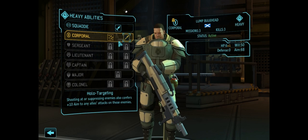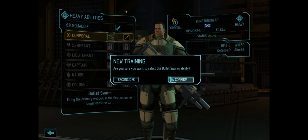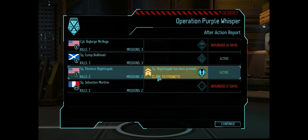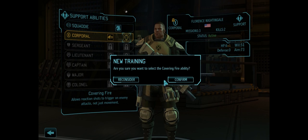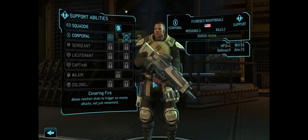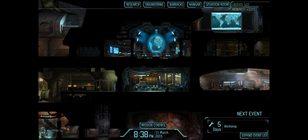We'll give him Bullet Swarm — which is also my favorite Epic Games game. Florence Nightingale will get Covering Fire, which allows reaction shots to trigger on enemy firing, not just movement. Everyone's good and that'll do it for this episode. Thank you guys for watching and I will see you next time — making very good progress so far, I'm very pleased. Thanks for watching.